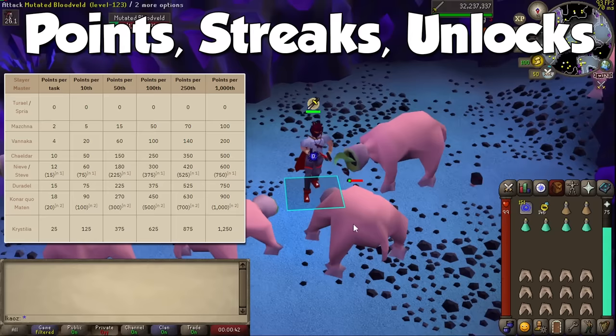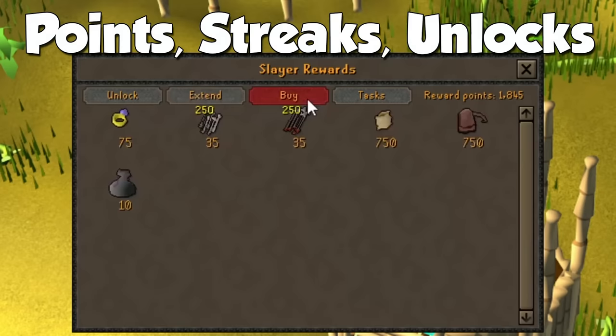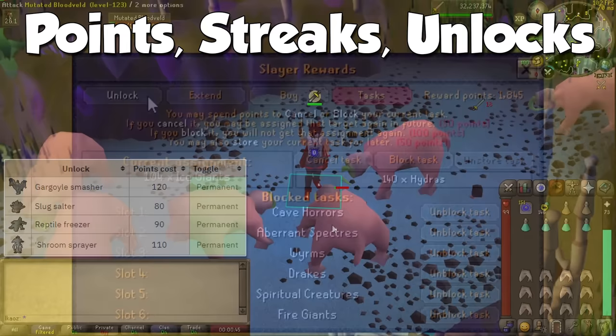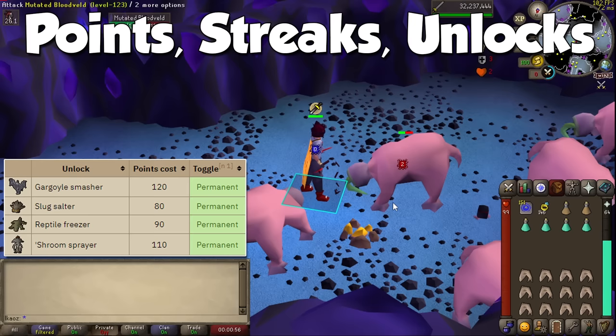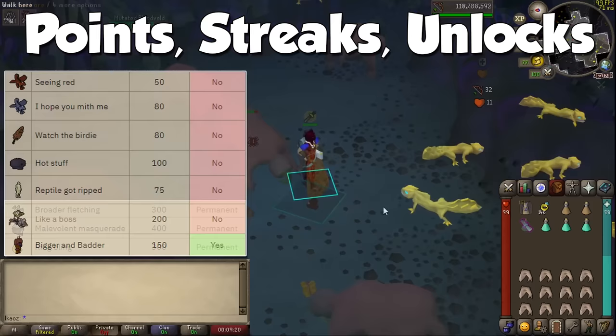Let's look at the list of unlocks and rewards. Go to any Slayer Master and right-click rewards for a new interface with four tabs: Unlock, Extend, Buy, and Tasks. The first four unlocks let you automatically finish off monsters that require an item when at low HP — gargoyles, rock slugs, lizards, and zygomites — and I recommend gargoyles only. The next three give you the ability to craft Slayer-related items: broad ammunition, the Slayer helmet, and the Slayer ring. I only recommend the Slayer helmet, as the others are not that useful for a main account.